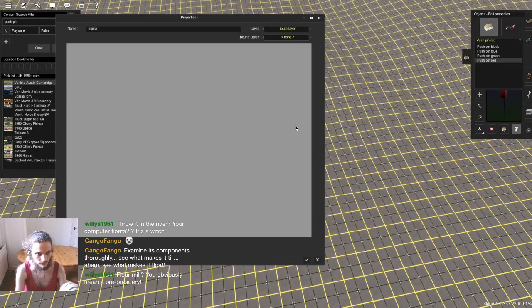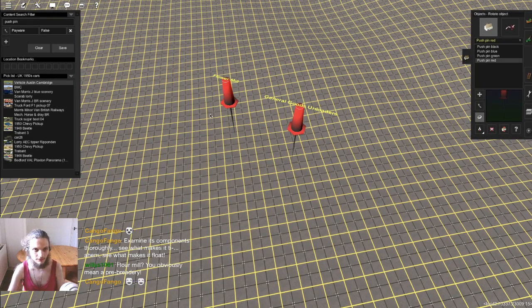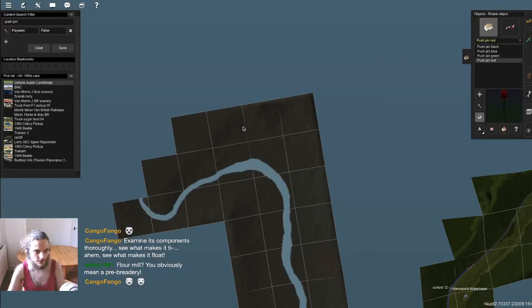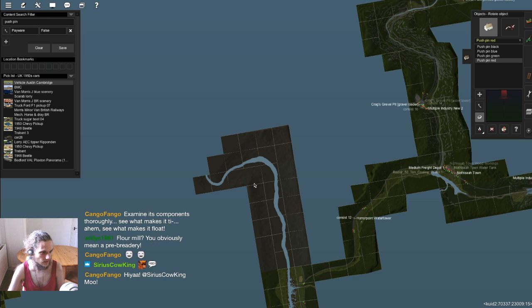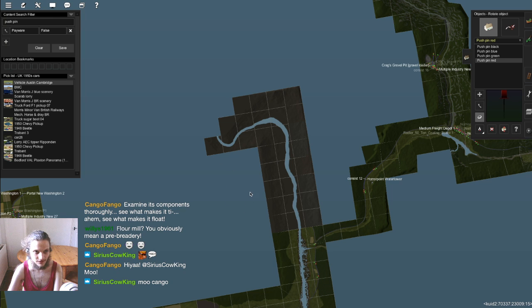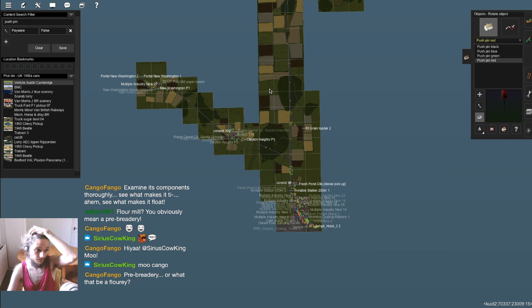We need general goods unloaders. Where did — there we go, it was just so far zoomed out it didn't load. So we need general goods unloaders. And what's going to happen with the sugar cane?